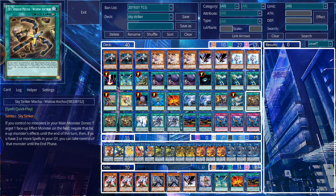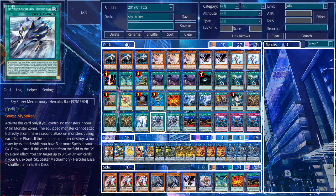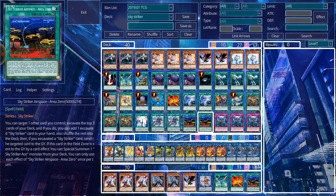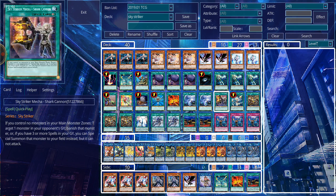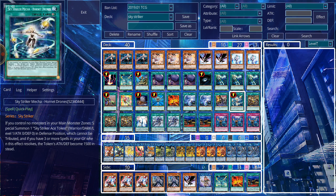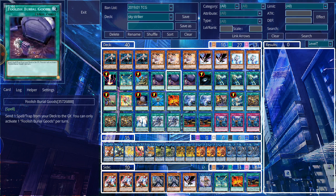For my spells, I'm running three copies of Sky Striker Mech - Widow Anchor, three copies of Sky Striker Mobilize - Engage, two copies of Hercules Base, two copies of Area Zero, and then for the one-of Sky Striker spells I'm running one copy of Jamming Wave, one copy of Afterburner, one copy of Shark Cannon, one copy of Hornet Drone, and one copy of Multi-Role.